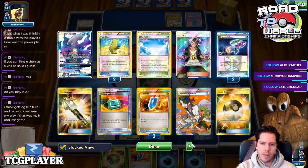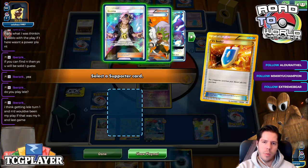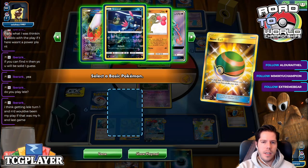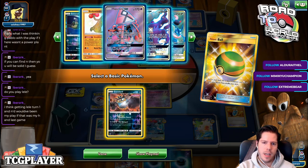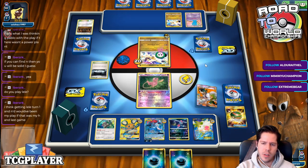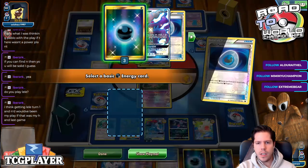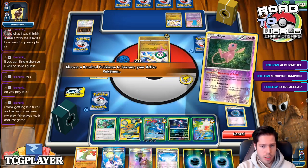I don't think I'm Nest Balling here because I need the space open to potentially use Restoration. I found a Skyfield — so I should just take over here. I need one Dark Patch or a Max Elixir hit. This works. I'll put a third energy here because the Ultron Closematch is this card.